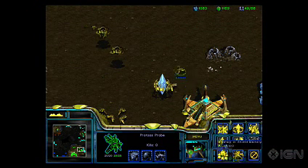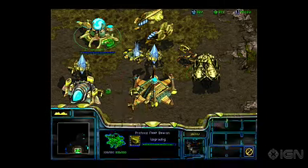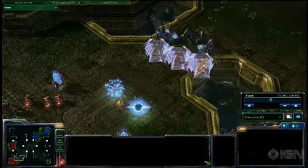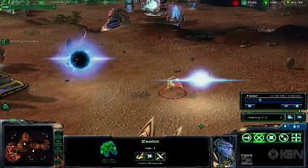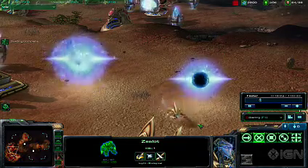Let's start with the Probes, the lowliest of Protoss units. These little guys are responsible for your base building and resource collecting. They function largely the same in StarCraft 2 as they did in the original, although with a nice graphical overhaul. One of the great things about Probes, compared to the build units of the Zerg and the Terrans, is their ability to lay down a building without tying up your Probe until it's finished.